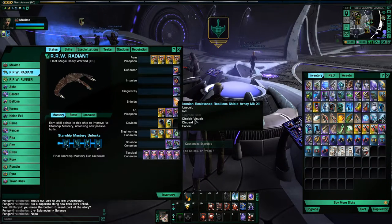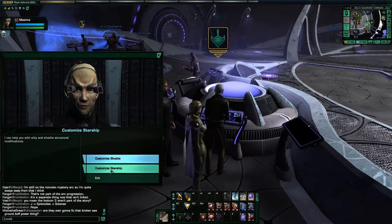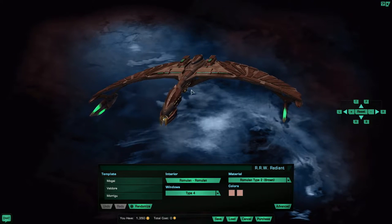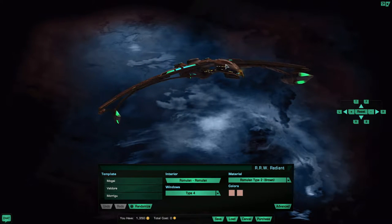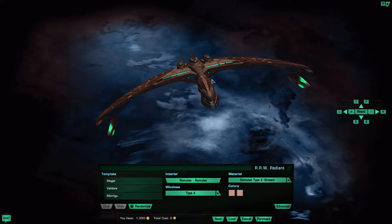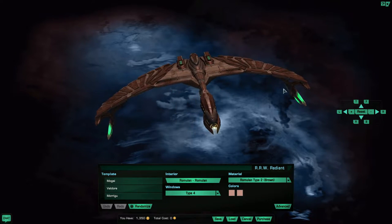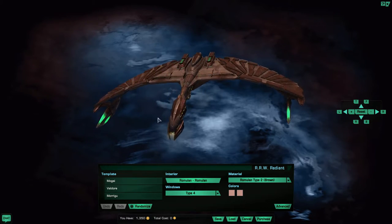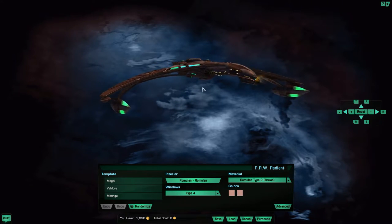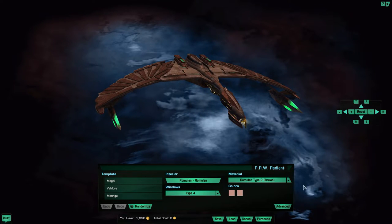Let me turn off the Iconian shield here so we can get a look at the ship. So yeah, this is the Mogai — it is a really, really nice looking ship. I've loved the look of this ship. It was first shown I believe in Star Trek Nemesis. So it is a cannon ship and it is quite amazing looking. I would say it's my favorite, but I think the D'Deridex is still the number one looking Romulan ship — but this is a close second.